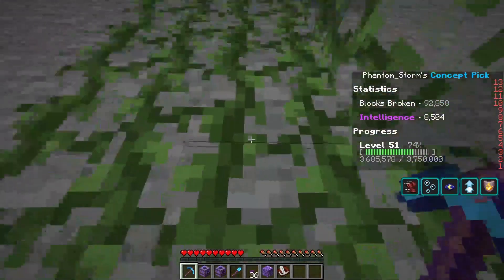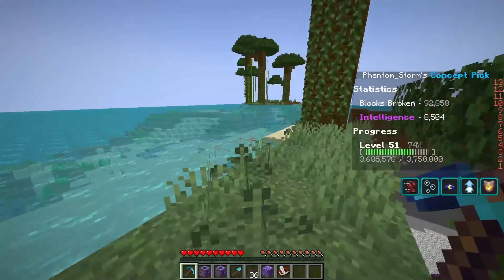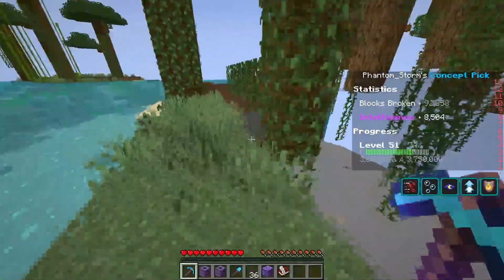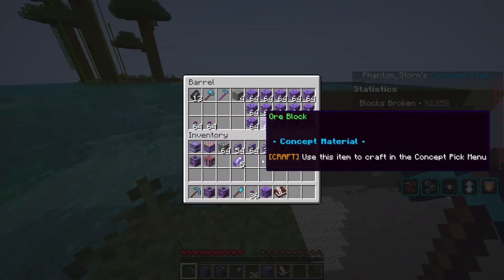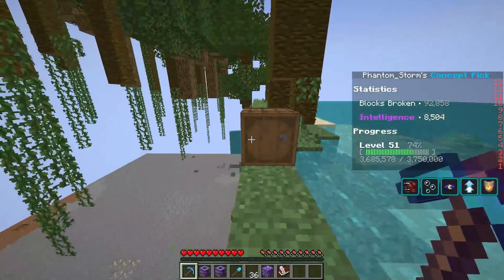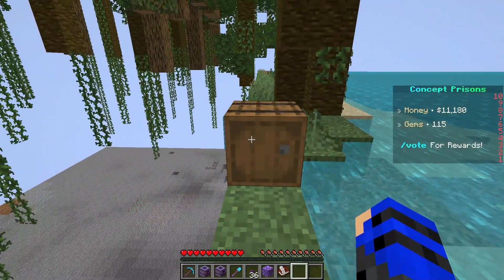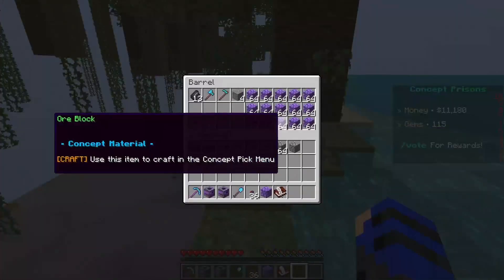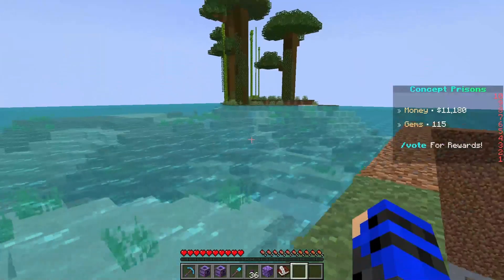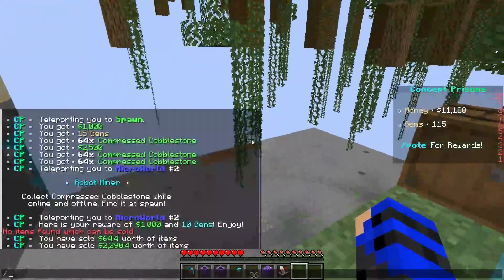Tick speeds are increased, so if you're in a jungle, try to clear it out because the vines will start to get annoying. For storage like this, it's in the service shop which is at spawn — we'll go back there in a moment. It costs 10,000. Normal crafting doesn't work. Speaking of spawn, let's head back.